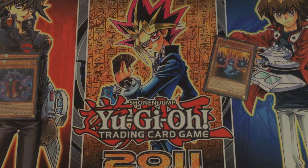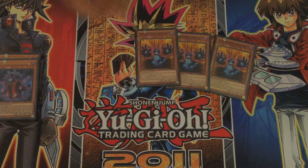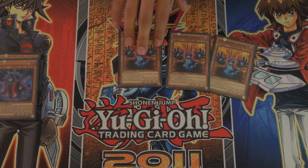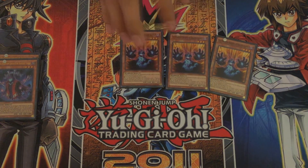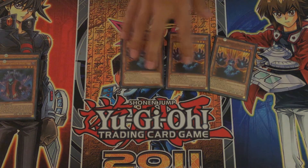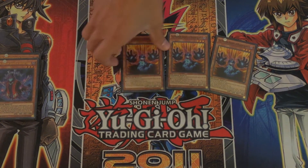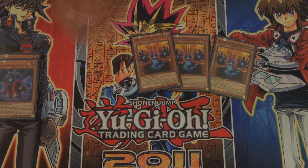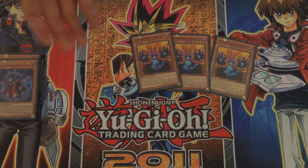Next up is three Phantom Knights of Ragged Gloves. Another really good card just for the fact that it gives your XYZs 1000 attack points when you summon them, because I run mostly dark XYZs in this deck. And you can also pitch one of your spells or traps from your deck to your graveyard, which helps with Phantom Knight Spear later on, or one of the traps to special summon a Phantom Knight from the graveyard.